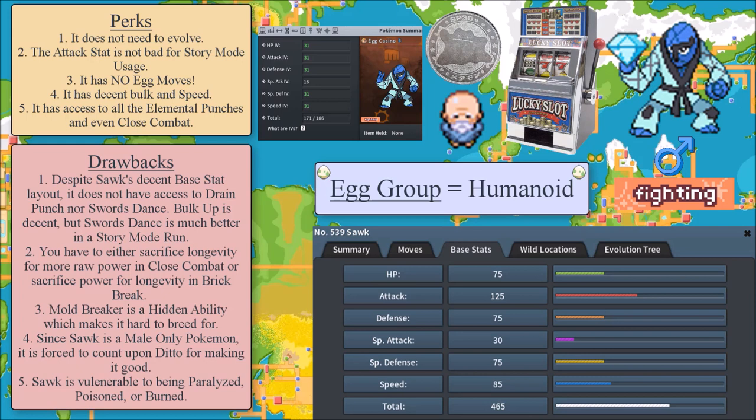Now let's go ahead and talk about its drawbacks. If only Scrafty had Swords Dance, it would have had one more positive move in its arsenal. Same can be said about Drain Punch. Another con: you have to either sacrifice longevity for more raw power with Close Combat, or sacrifice power for longevity with Brick Break — and that's not really an excellent trade off. Also, Mold Breaker is a hidden ability, which makes it hard to breed for.